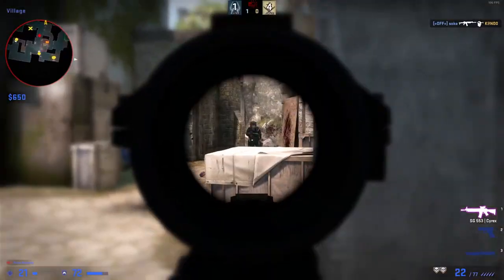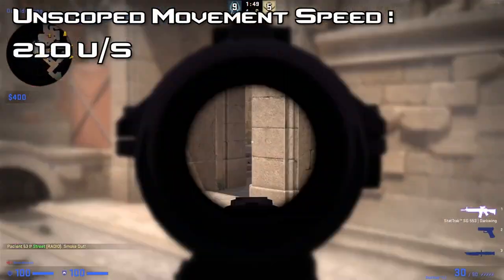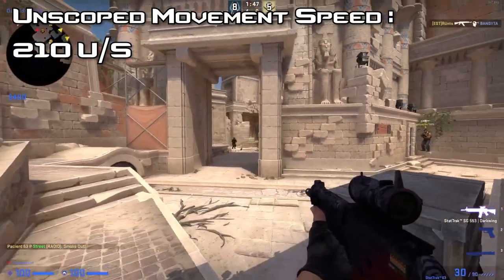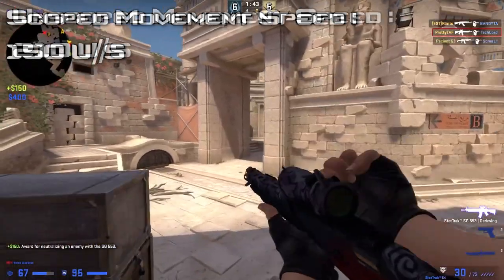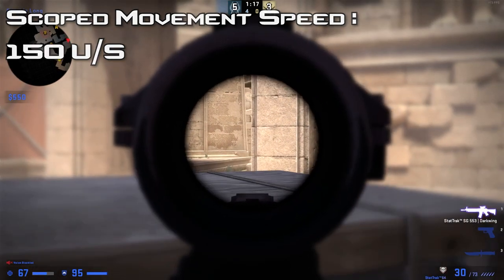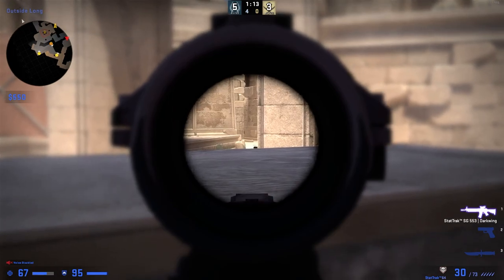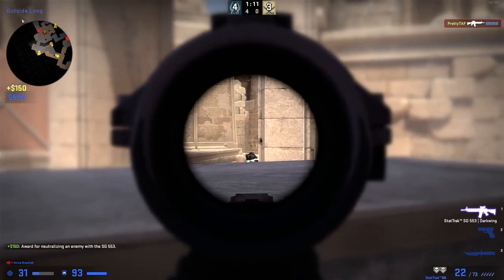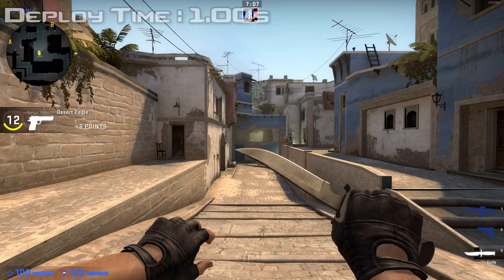Maybe that's just the damage model for the lower tier weapons. Finally, the SG has a movement speed of 210 units per second, making it the slowest handling assault rifle in class when unscoped. Scoped, it has a movement speed of 150 units per second, the same as the AUG. Its base movement speed is the same as the sawn-off shotgun, making it the heaviest assault rifle in class. When it comes to deployment speed it has one of the fastest deployment times from swapping, coming in at one second dead on.